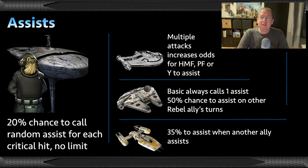Now that assist mechanic is the key to success. Every single attack that lands a critical hit, Profundity has a 20% chance to call a random assist — that is anybody on the board, including itself, with no limit. The Outrider attacks multiple times: three shots on its basic, five times on Concussion Missiles, so multiple instances for Profundity to call assists. The Falcon will always 100% call an assist on its basic, and whenever another ally uses an ability, it has a 50% chance to attack once — and if it does, it calls an assist. Whenever any Rebel ally assists, the Y-Wing has a 35% chance to assist with it.